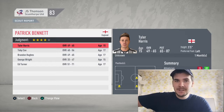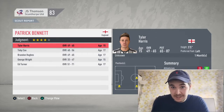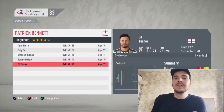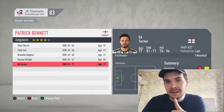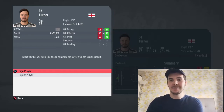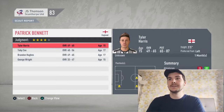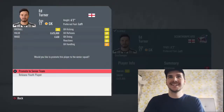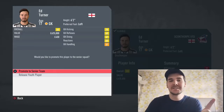The scouting report has come back from England - remember I splashed all the cash on that new scout. Take a look at what the gods have sent us: overall between 50 and 71, potential 76 to 94, and he's a goalkeeper! Ed Turner - value of 625k. That means he's going to be a lot higher rated than Drummond. Six foot two, left footed - let's sign him. He comes in at 63 overall - absolutely insane, I needed that so much. Going straight into the starting 11!